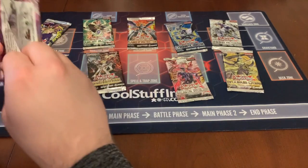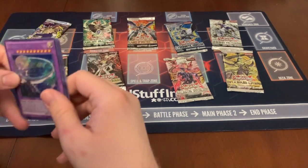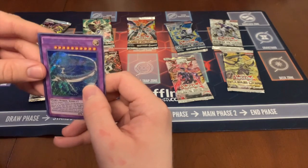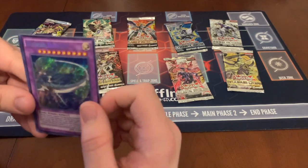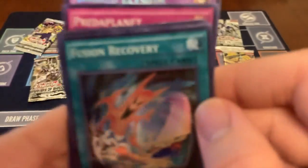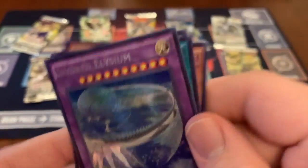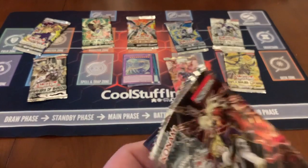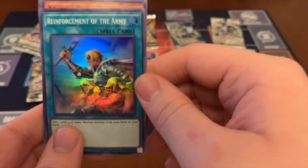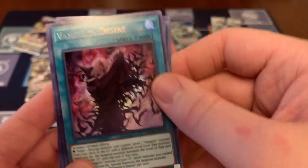So let's start with Fusion Enforcers. There's just not too much new stuff right now until the release in March — as of when I'm recording. But in April, that's when we'll finally get some new product. So here we go. We got Invoked Elysium, Fusion Recovery, Egyb Sabres, Proto Pruning, Proto Planet, Stry's Secret Airspace Area Zero, Reinforcement of the Army — you're going to see that in a holo — Mystic Tomato, I always loved that card, Vampire Familiar, and Vampire's Desire is our secret.